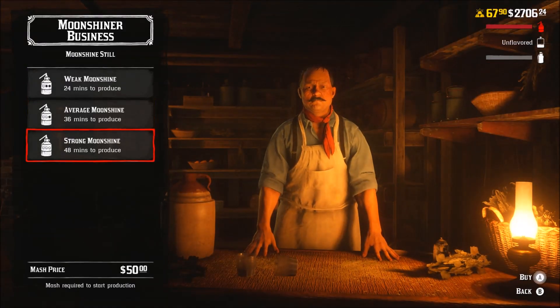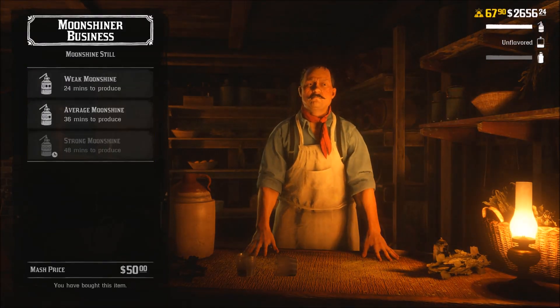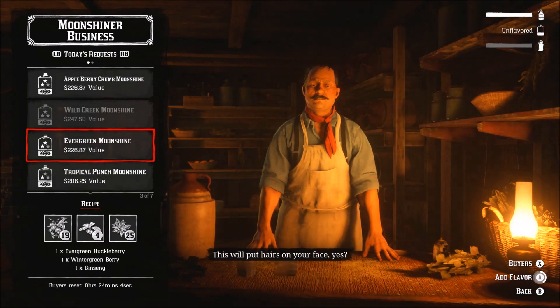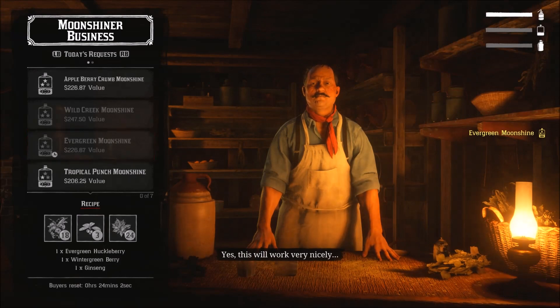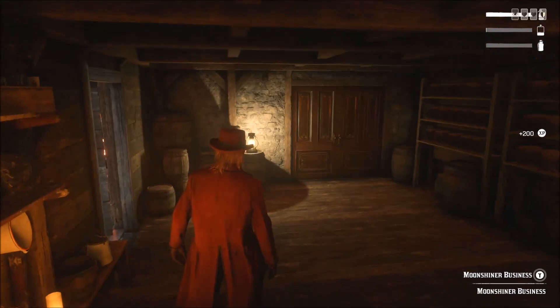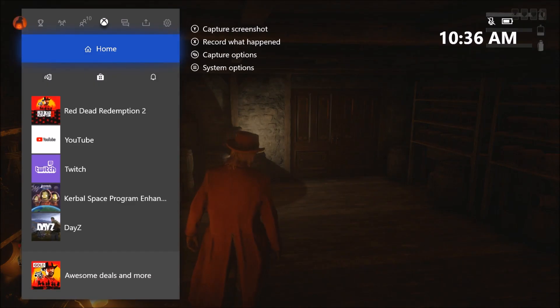Fill up your moonshine, get it going, and just leave your controller. Come back in a little while — about 40 minutes — and your moonshine should be ready to go. That's a nice easy way to go AFK. I'm pretty sure Rockstar will patch this eventually, so get on it while you can and make that money. For the rest of the video you're just gonna see the time going by to prove that it does work. Thank you for watching — if you enjoy the content hit that like button, subscribe, and we'll see you guys next time.